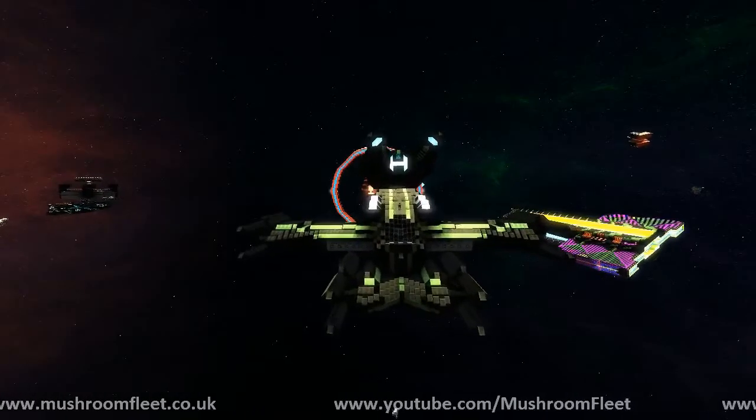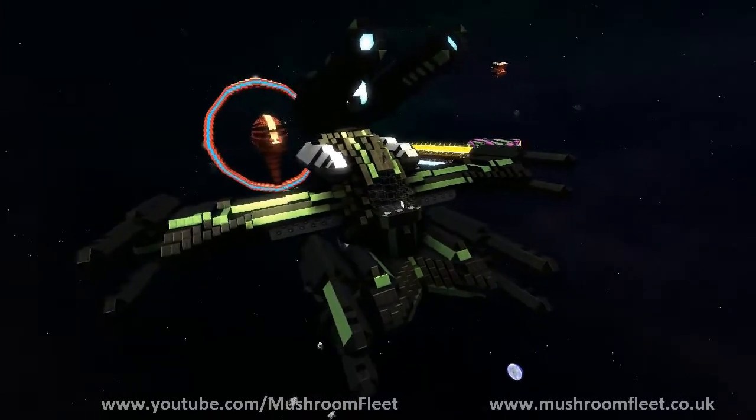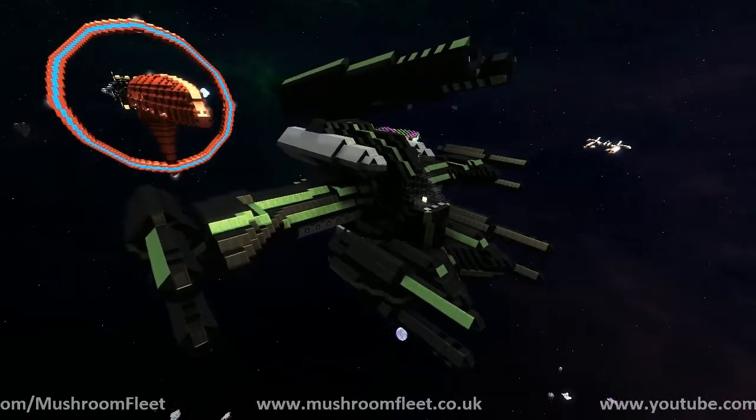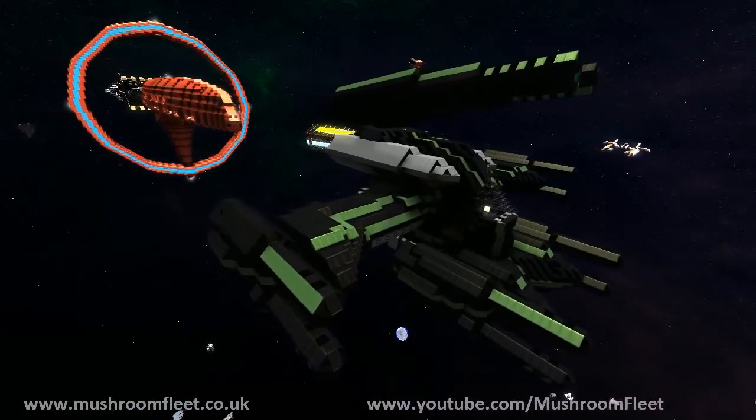Welcome back everybody, today we are joined by Okamiko and he has a ship to show us. The name of this ship is the Quadrant.